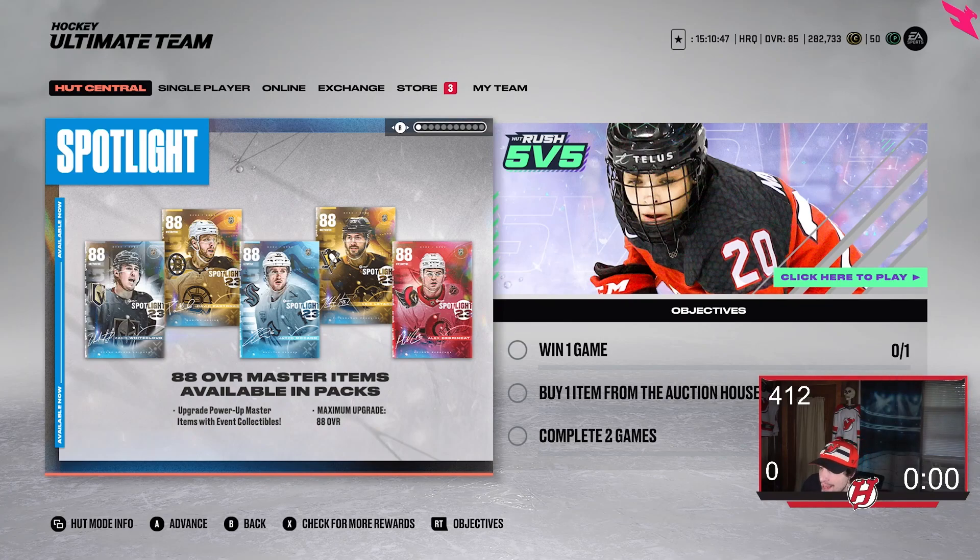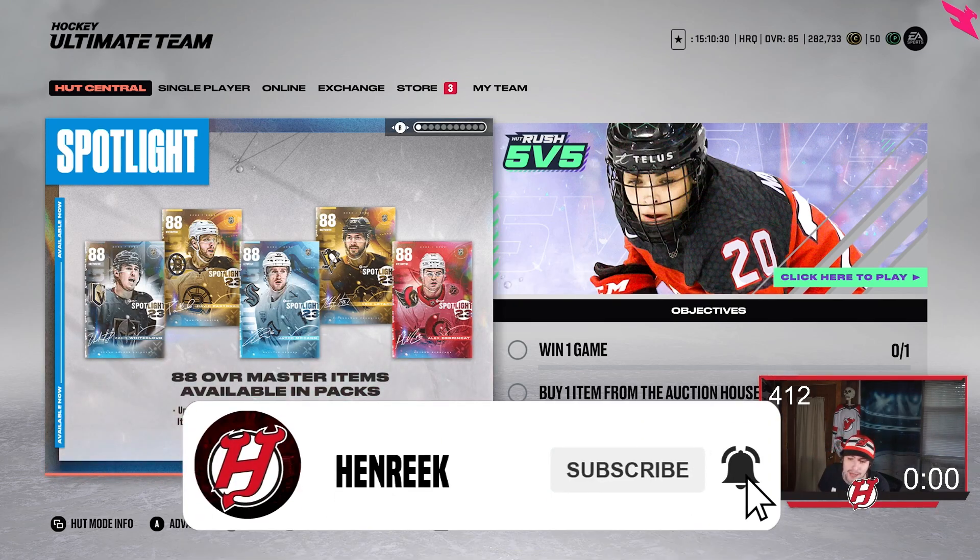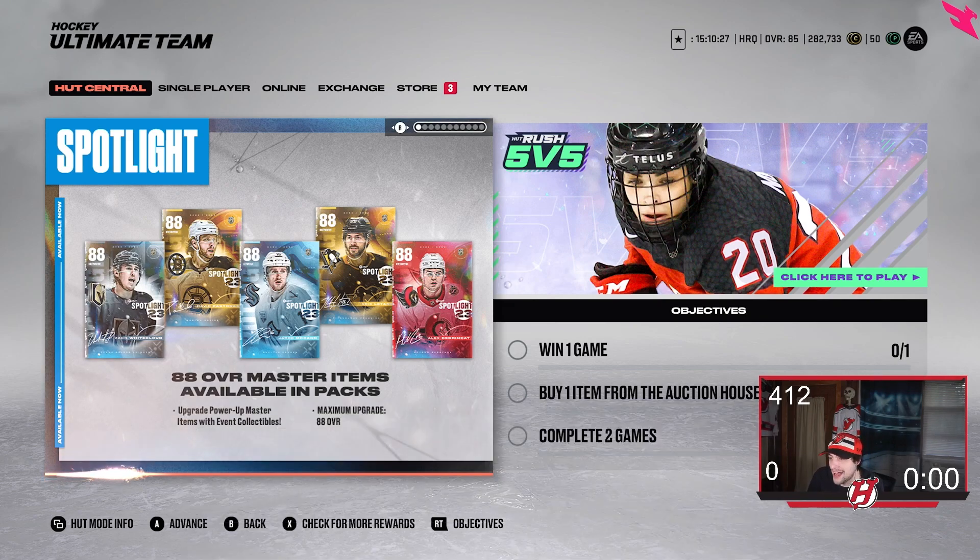Spotlight event. 88 overall master items available in packs. Upgrade power-up master items with event collectibles — the maximum upgrade is 88 overall. These guys will not go past 88 overall all year. So far, there are five MSPs released this week, although the rest will be released next Friday in Hockey Ultimate Team as well. These 88s will be pullable in packs for the next week.